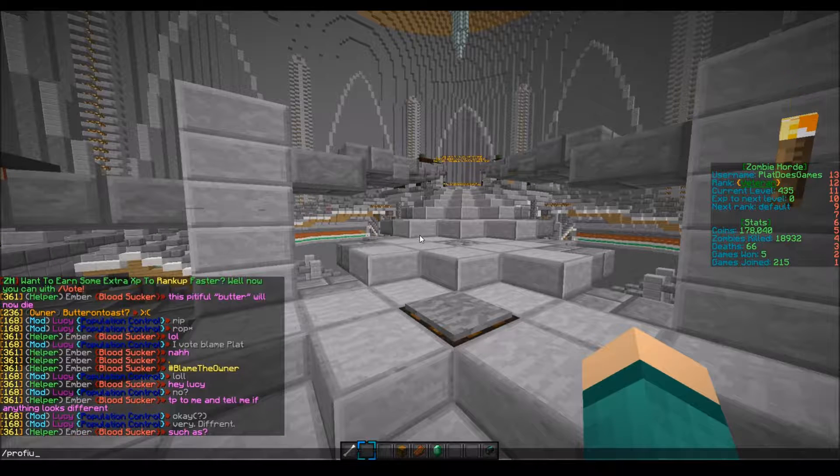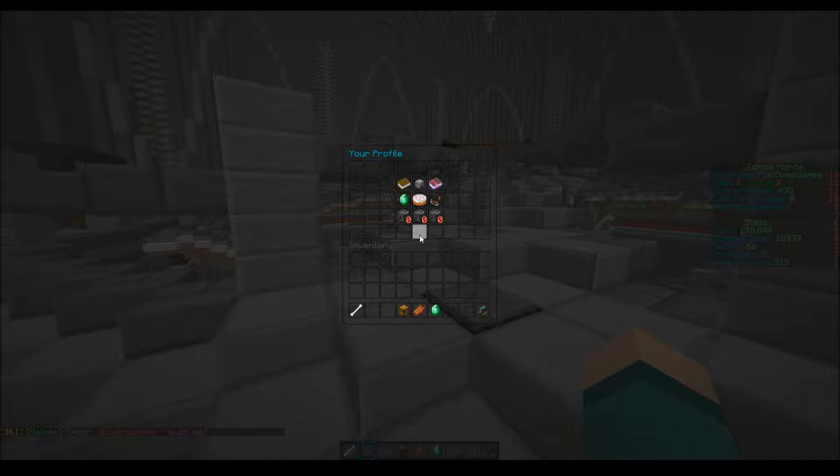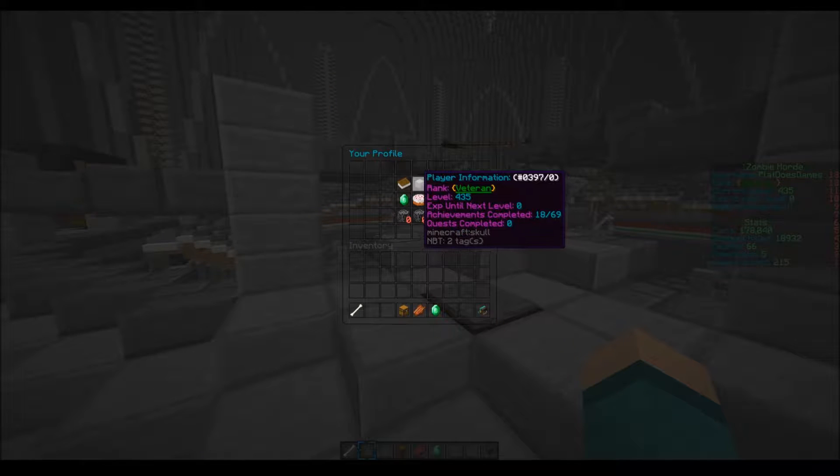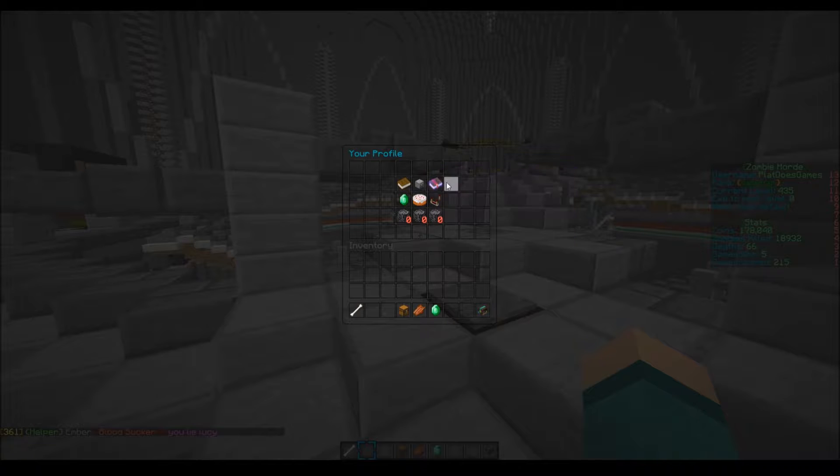The profile player head looks very different now. It used to say something like the player's name and profile, but now it just says 'your profile.' It has player information such as your rank, your level, your XP until next level, your achievements completed, and your quests completed.